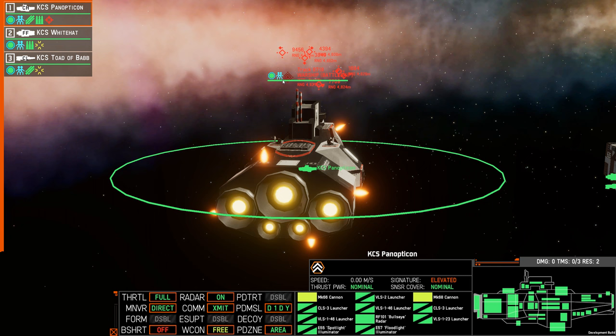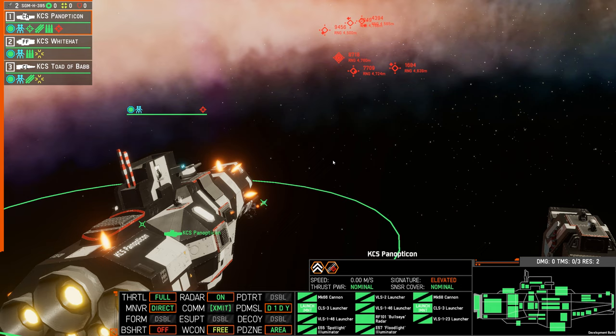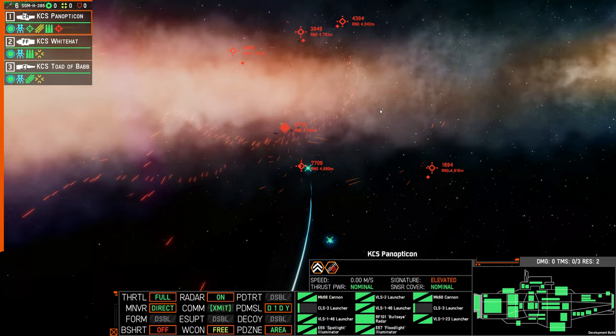Flak point defense turrets work by using the ship's sensors to predict the path of the missile, then placing flak rounds in the way, creating a sort of wall of explosions. This need to predict the path of the missile causes them to become useless when faced with a corkscrewing flight path.